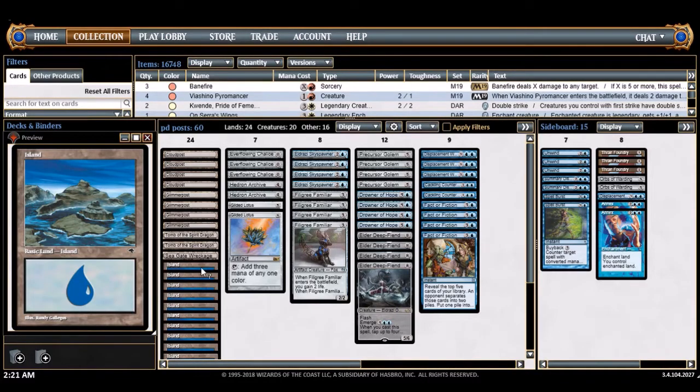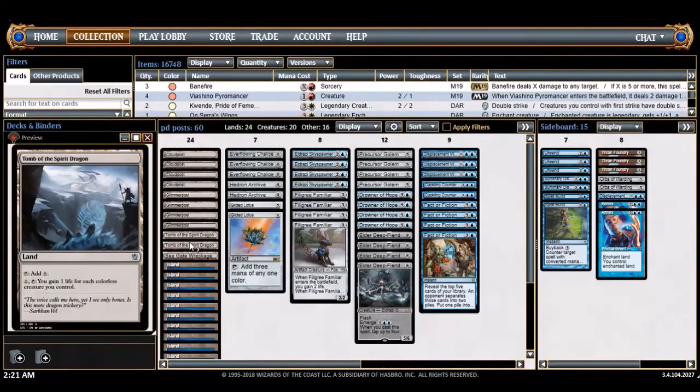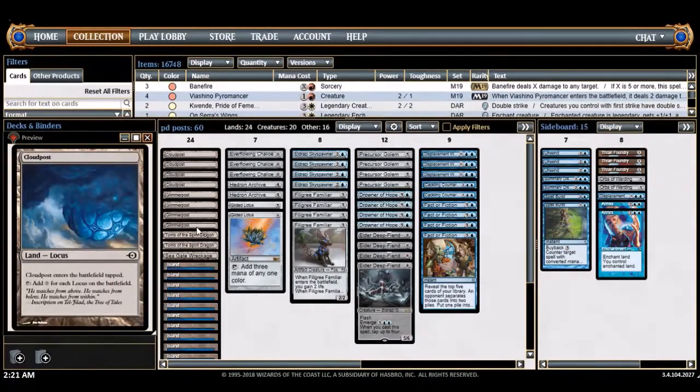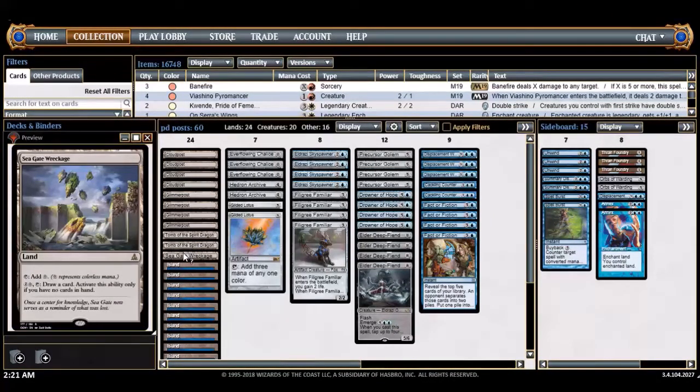My deck is mono blue, so there's about 13 islands, plus the Cloud Post / Glimmer Post combo. I have some utility lands — two Mirrorpool, which is really good since all the creatures here are basically colorless, giving you a lot of life and helping you swing back against aggro decks. There's a single Secret Salvage, a new card I'm playing for the first time. I can only afford so many non-blue sources even though I have very few blue spells.